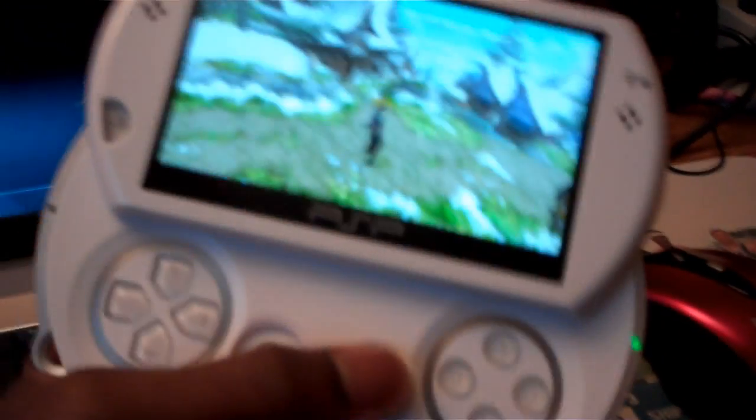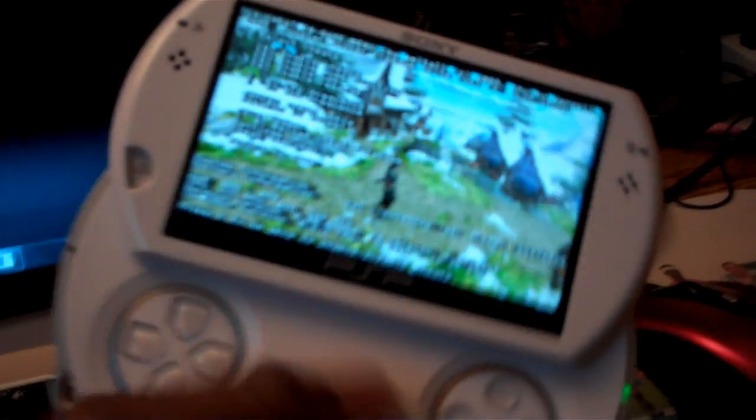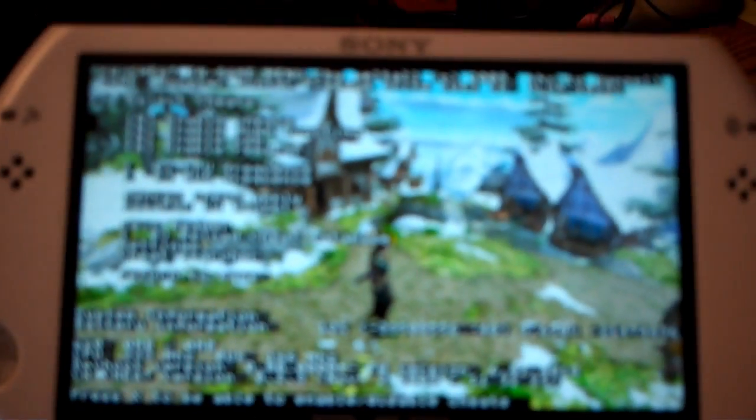Now simply hold Select for more than 3 seconds, or just hold until you see the screen go black. It'll have a whole bunch of options — pretty much all you need to know is the first one and the second one.